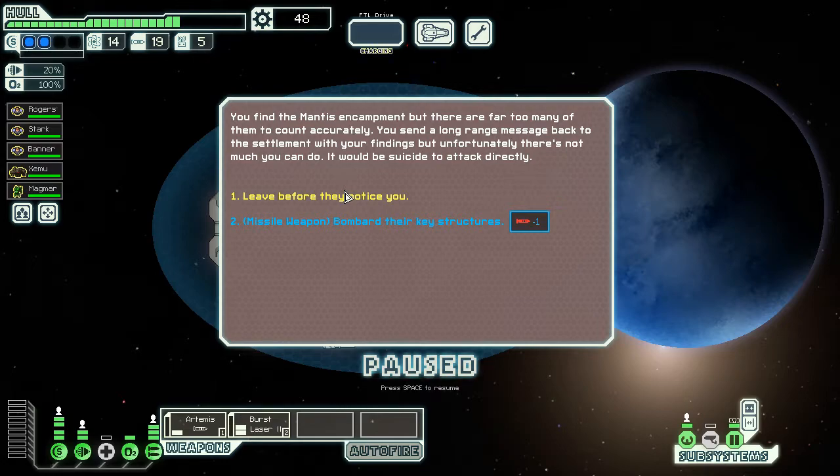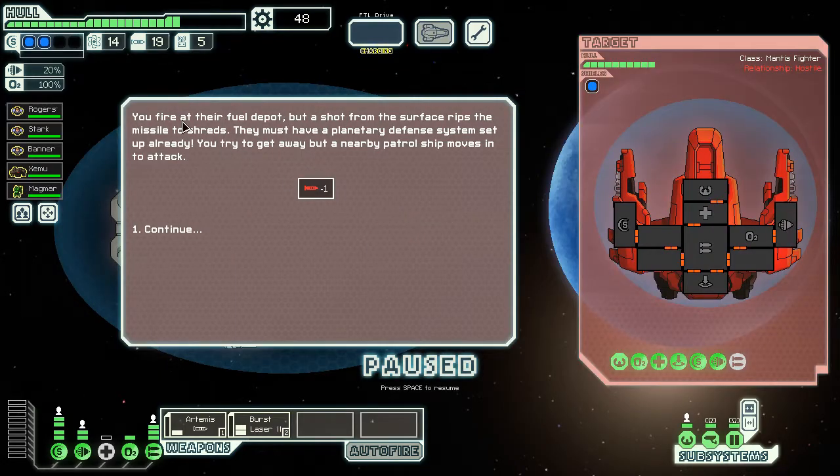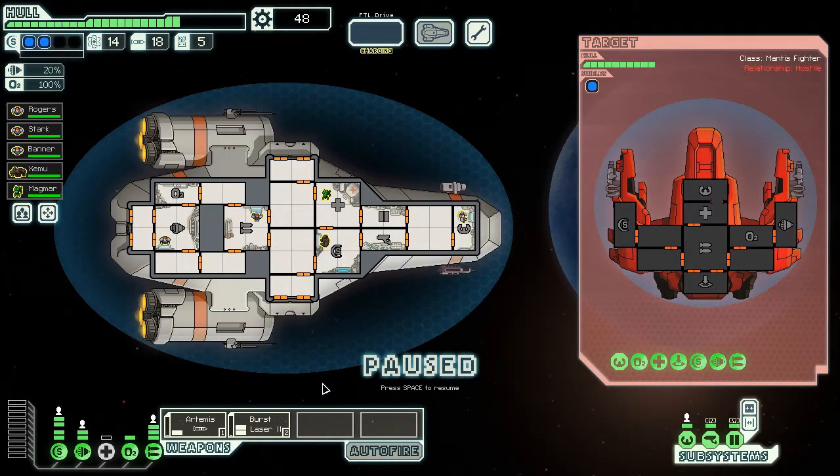You find a mantis encampment, but there are far too many to count. You send a long-range message back to the settlement, but it would be suicide to attack directly. Let's bombard their key structures. You fire at their fuel depot, but a shot from the surface rips the missile to shreds — they have a planetary defense system already set up. A nearby patrol moves into attack. Let's take them on. Get this burst laser going on their weapons. They're level ones, so they can't get through our shields — we're good. I don't think I need to use a missile.